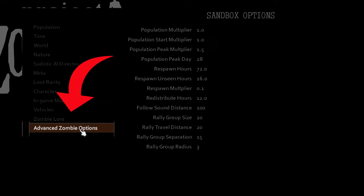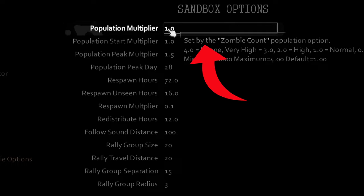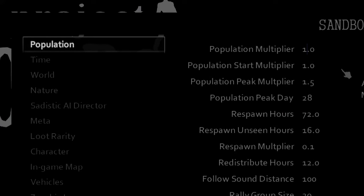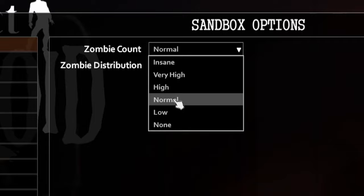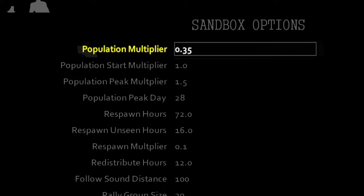Now head on to advanced zombie options. By the way, the preset for these settings depends on the zombie count option you choose in the population category. For example, if you set the zombie count to normal, it will be 1, but if you set it to low, it will be 0.35.